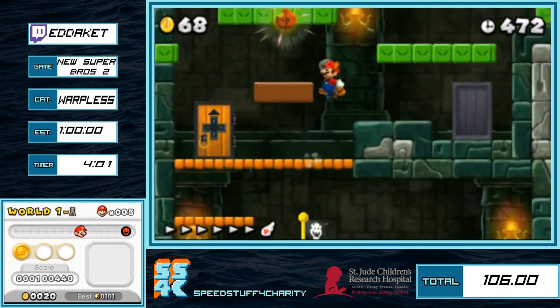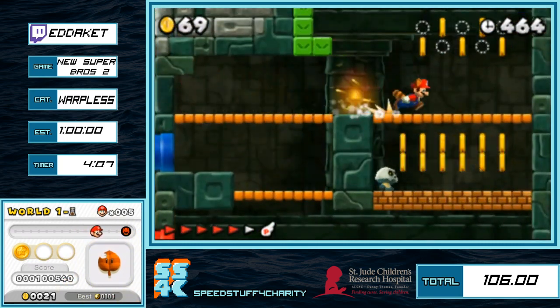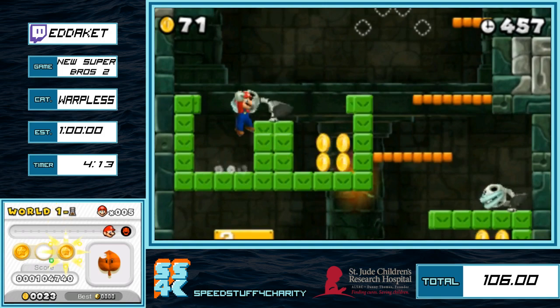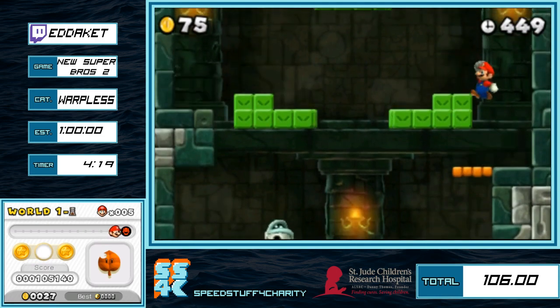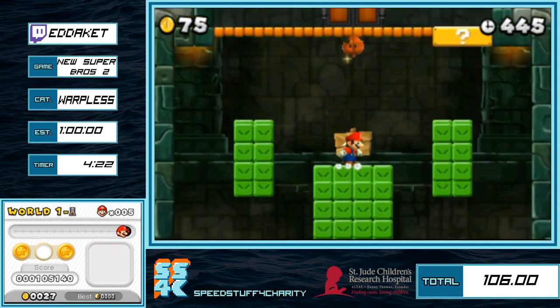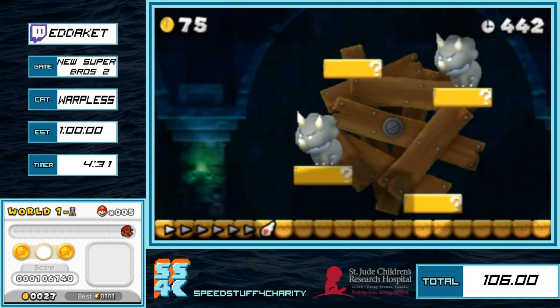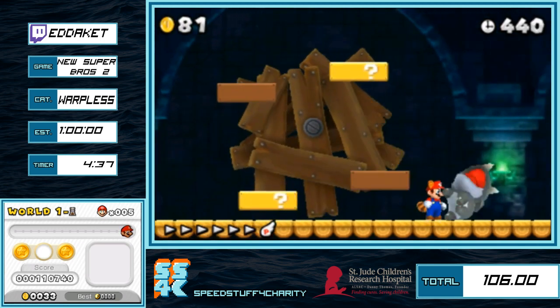That coin there is pretty free to grab. This is the one you can avoid on the other coin route, and that's why you typically want to avoid it because it is a bit dangerous. Throughout the entire run we'll basically have a backup leaf in store just in case something goes wrong. There are a couple of damage boosts where we will actually require the backup leaf — we can talk about those when we get there.